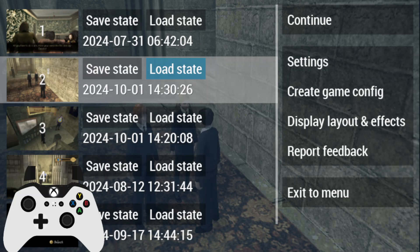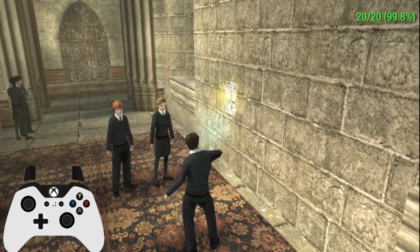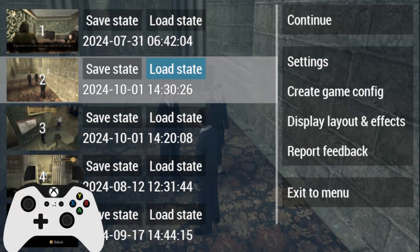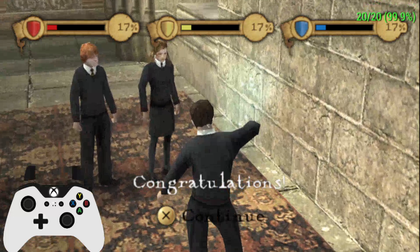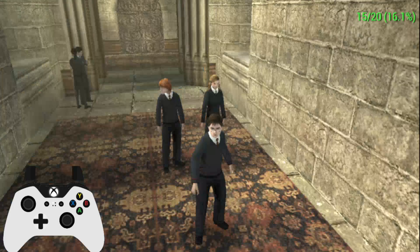There's actually a way to skip that. So if you cast on it, then you can use the Map. As you can see, you can skip some of the animation. If you use Accio, open the map, and nothing happens — it skips the second part of the animation, like this second part, which is fine.